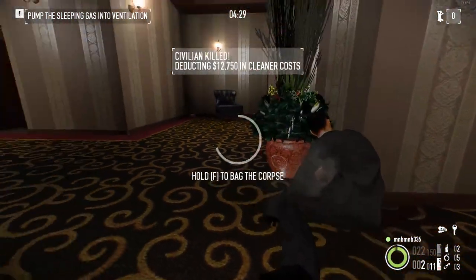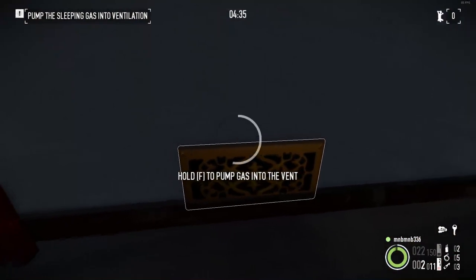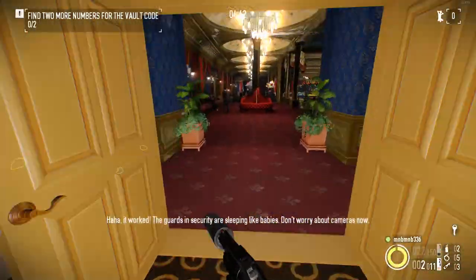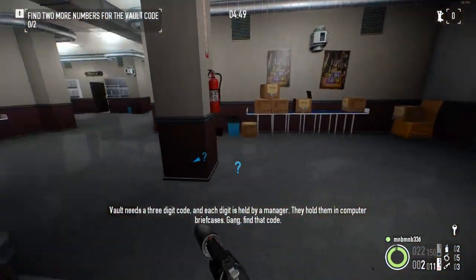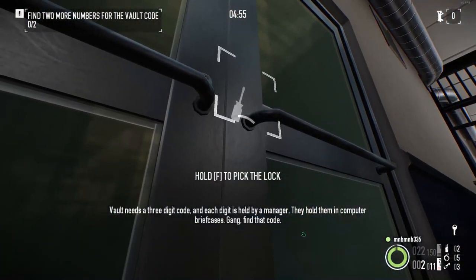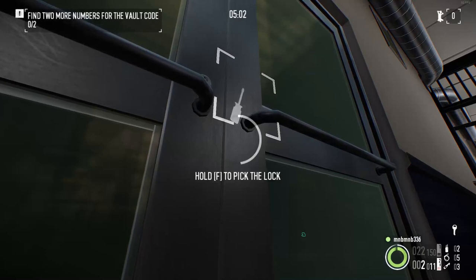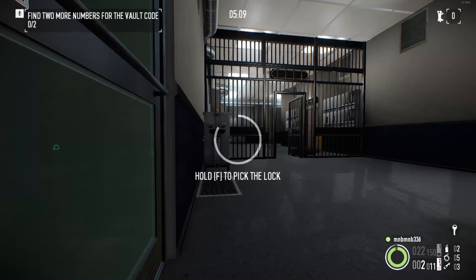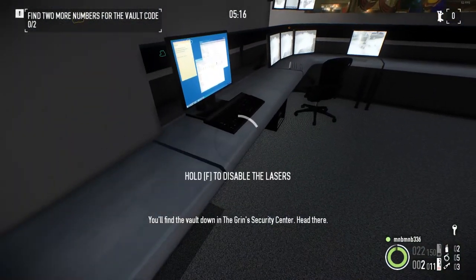Every hostage you take slows the cops down. It's worked — the guards and security are sleeping like babies. Don't worry about cameras now. The vault needs a three-digit code and each digit is held by a manager. They held them in a computer briefcase. Find that code. You'll find the vault in the green security center — head there.